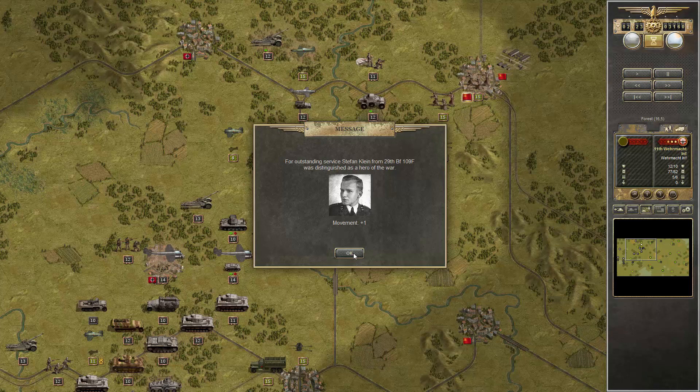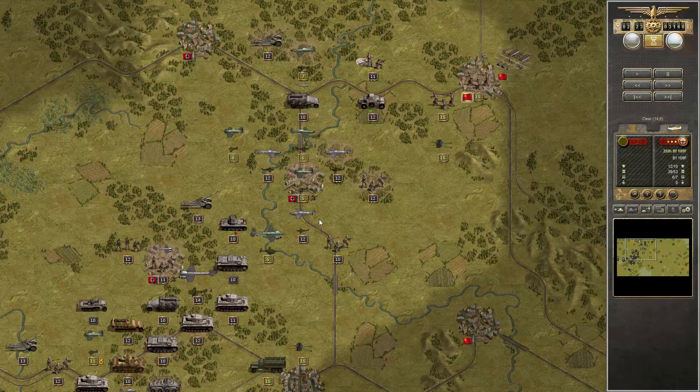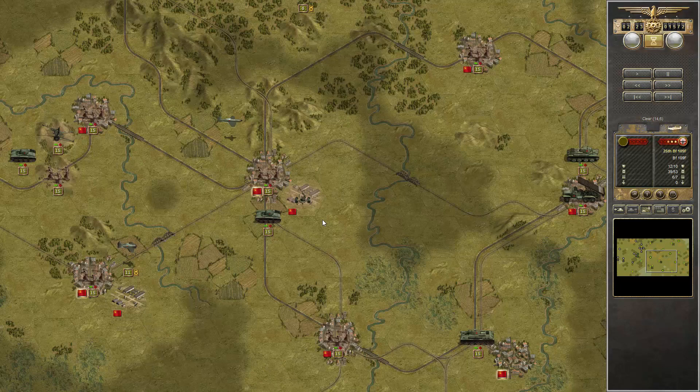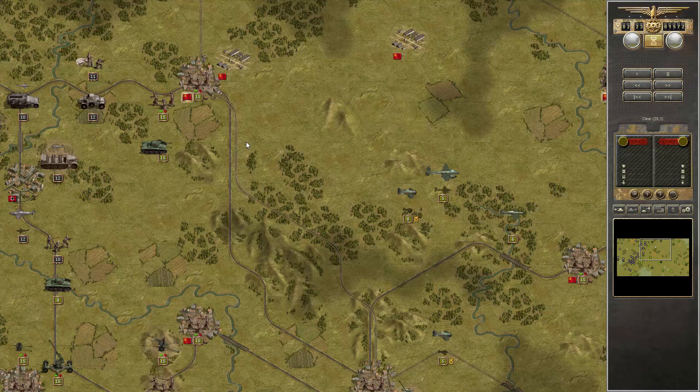One plus movement for a fighter — that's bad, doesn't help much. Our fighters are doing huge damage — ten damage done to this bomber, so they are all damaged and have to retreat. The second wave doesn't do much. That's why it's important to guard the river crossings and the bridges.